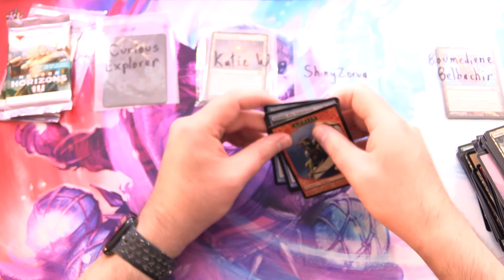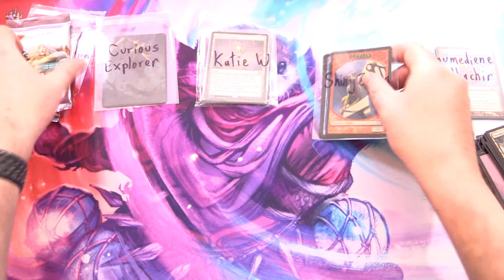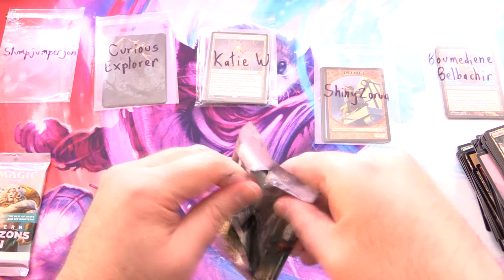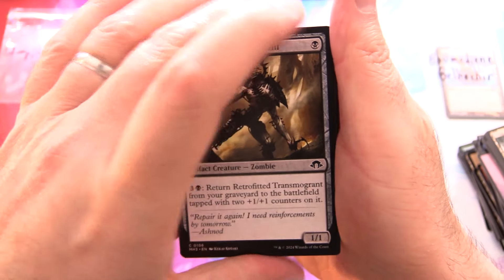The best pull there — I'm gonna say gotta be the Goblin, of course. And lucky last here, Stump Jumper John, thank you for being a patron — the quest continues. We're getting into some Modern Horizons 3.